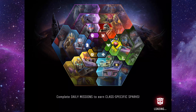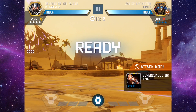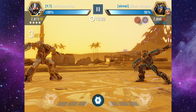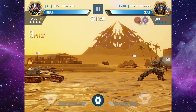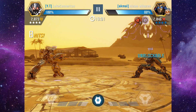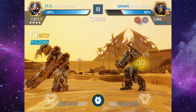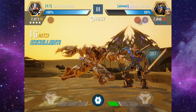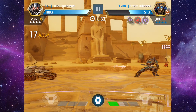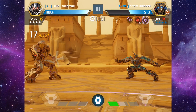On all attacks, Megatron inflicts Impaired charges. Impaired charges power up Megatron's tank cannon used during heavy attacks and on Special 3. Also on heavy attacks, Megatron gains plus five percent critical chance for each Impaired charge on the opponent. If Megatron scores a critical hit, he consumes those charges and inflicts two percent crit damage per stack consumed.